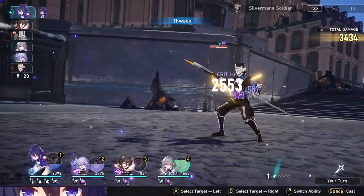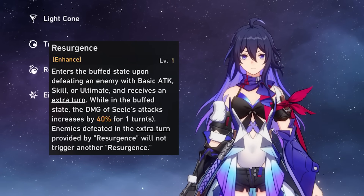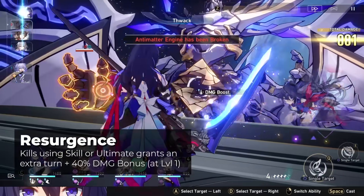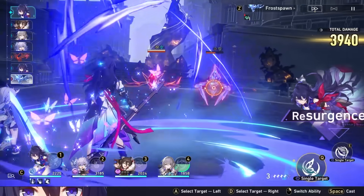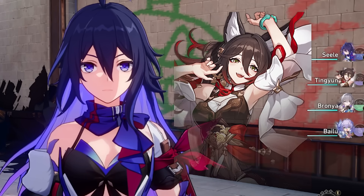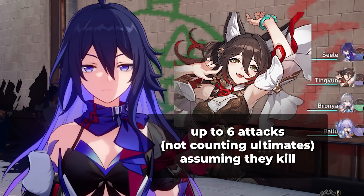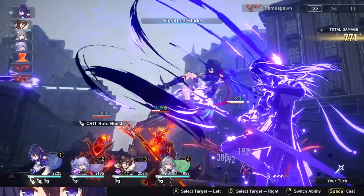Xela has a talent where whenever she lands a killing blow, she gets a resurgence buff. This buff gives her a big damage bonus for the rest of her turn and also gives her an extra attack. Note that this doesn't count as a follow-up attack, and it only works once per turn so you can't chain extra attacks. What makes it insanely powerful is that over 40% damage bonus is huge, and the extra attack from resurgence doesn't count as a turn taken. So if you give her a three-turn long buff with Tingyun, she has the opportunity to land up to six attacks in that three-turn window instead of three, effectively making buffing Xela more efficient than other characters.